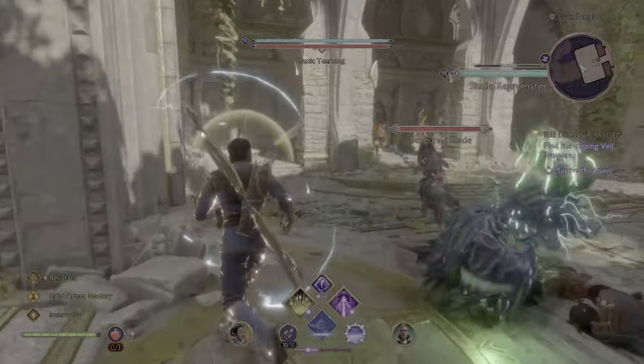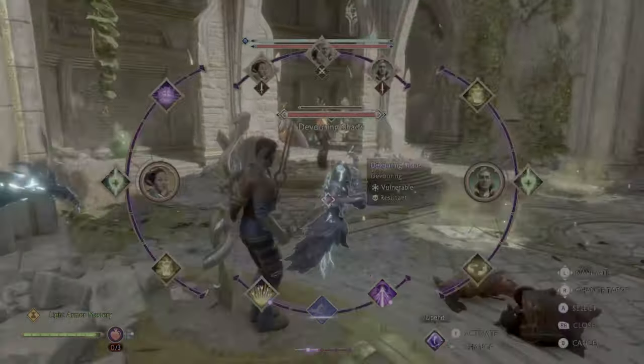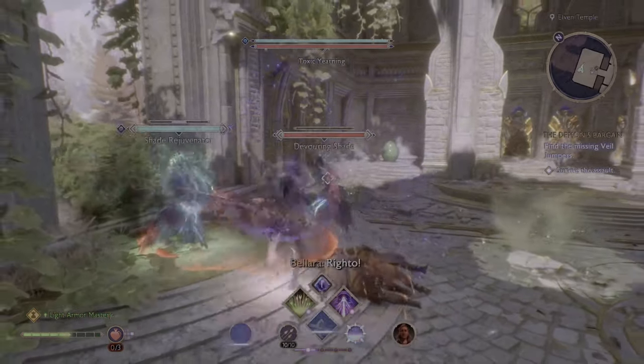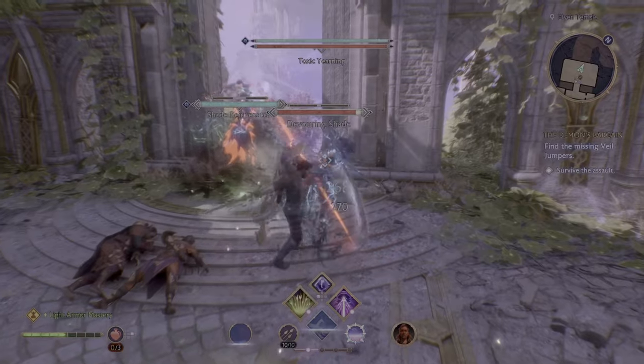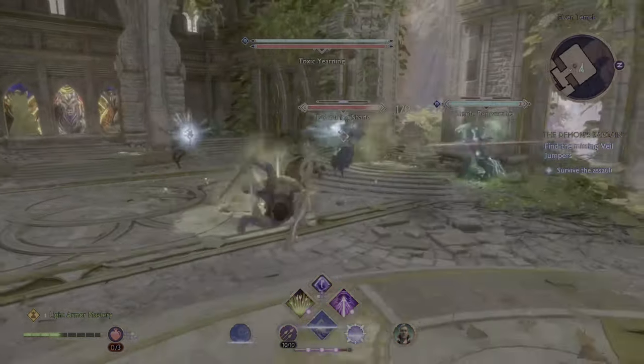The first thing you're going to want to do is take care of the two enemies that are with the boss. I like to focus on the one without the barrier, because then you'll be able to knock it back with your normal attack. What I did here was fluid it to the edge and then hit it with a bunch of normal attacks so that it gets knocked out through the window.